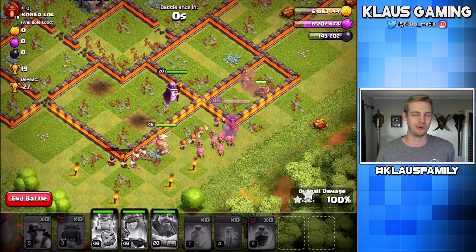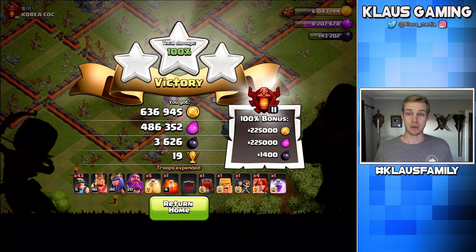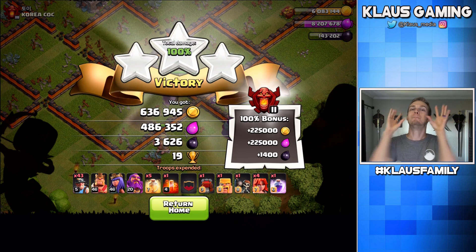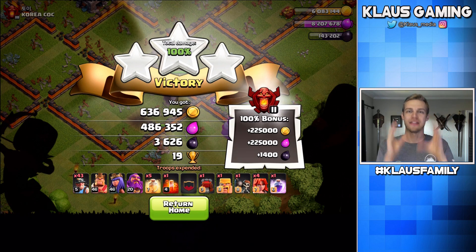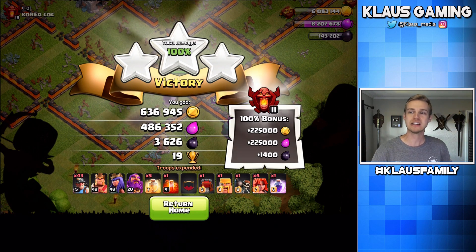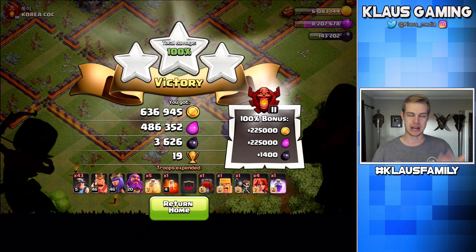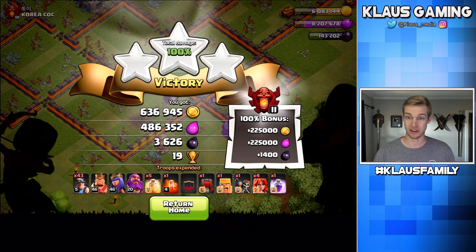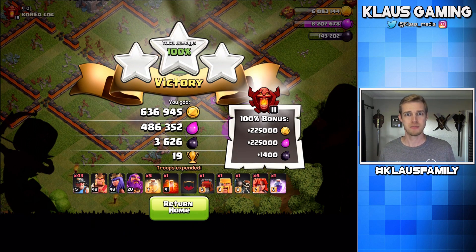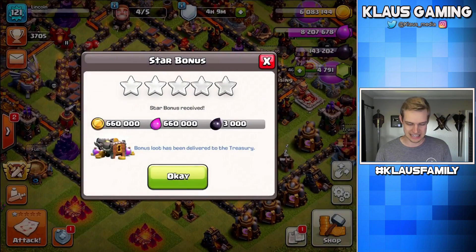The whole point, guys — the entire point. I'm not going to break the mystery, okay? There's something amazing coming at the end of this video. Just stay tuned, it's going to be amazing. Anyway, that was awesome — 886,000 gold, or something like that, just over 800,000 gold. That says a ton. Over 700,000 elixir and a respectable 5,000 dark. I dig it, y'all. I dig it a lot.